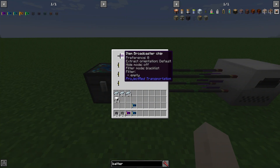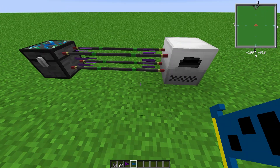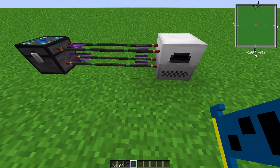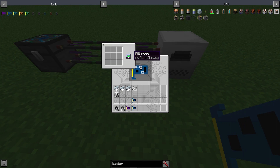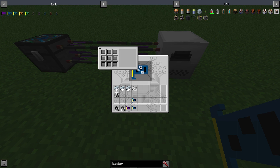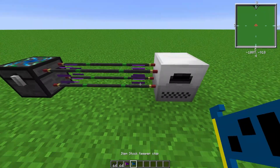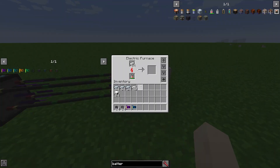If you hold shift while it's in there, it'll tell you everything about it. Over here, all we have to do is request the iron that is already in this chest. So we use an item stock keeper chip - right-click on that. Fill mode: there are three fill modes - infinite, when item is missing, and when item is empty. We're just going to leave it on infinite. Match options aren't really important right now, so we'll leave that blank. If we just request 40 iron ingots and say refill infinitely, put it in here - it should automatically take out of here and put into here. There you go.